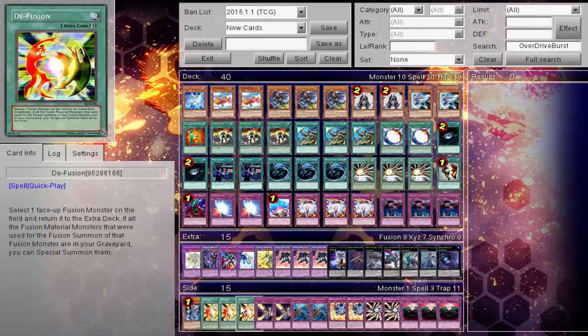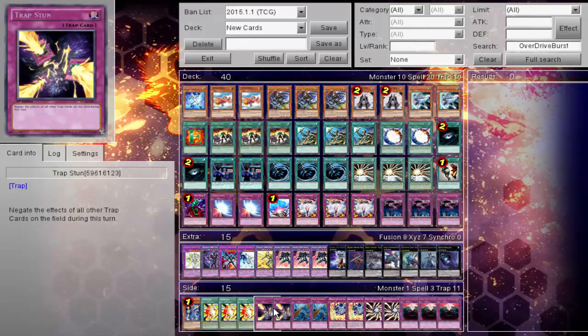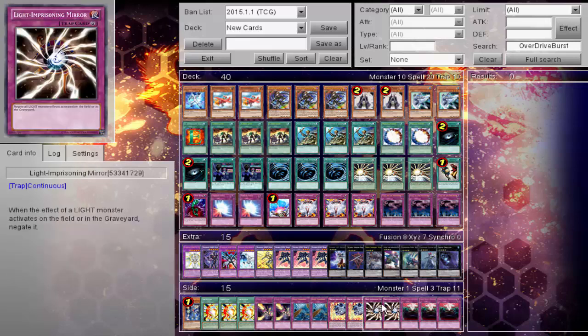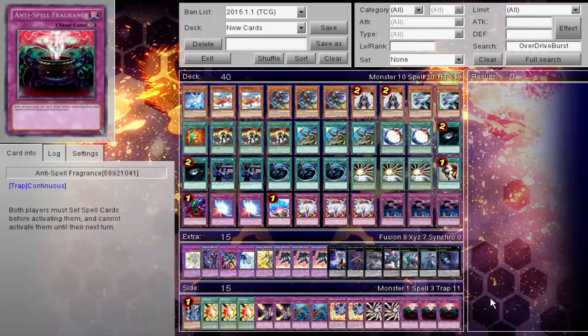The side deck: one Thunder King, triple D-Fusion for that very annoying mirror match-up, two Trap Stun or two Dust Tornado, two Breakthrough, two Light Imprisoning Mirror, and of course triple Anti-Spell Fragrance, bringing this beast on home.